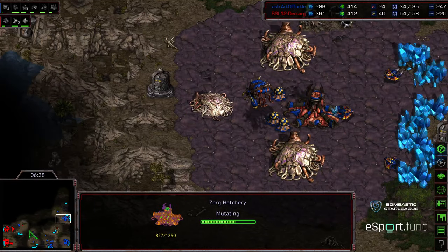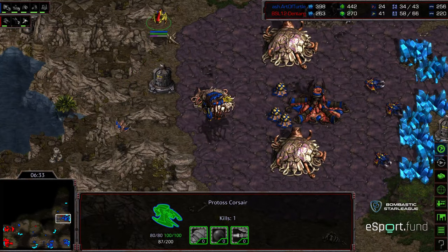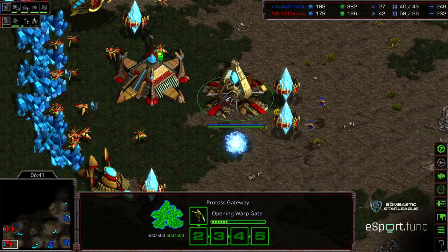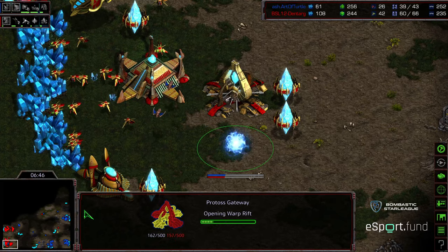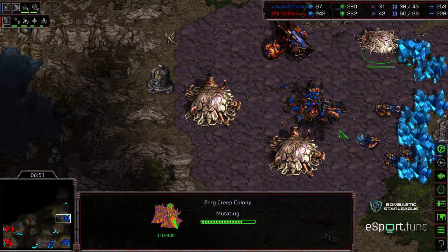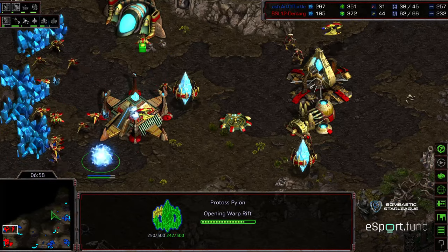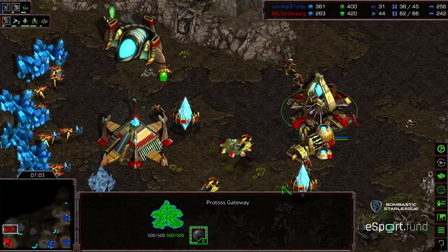Hydralisk den, another hatchery being built there on the front. Second Corsair seeing a lot of those zerglings produced right there. Previously we saw a dark templar do all sorts of damage because Art of Turtle had an overlord overhead, but now he's being preemptive. Going ahead and getting a creep colony here, turning that into a sunken colony. Between the sunken colony, it doesn't matter how many Corsairs are up there — at least he doesn't have to worry about his drone line as much.